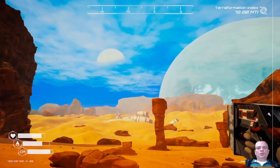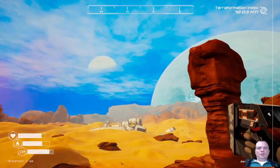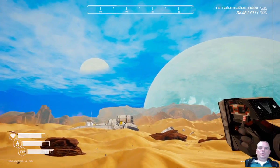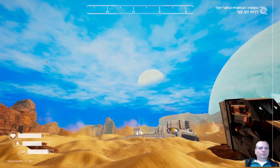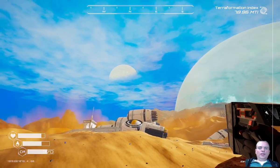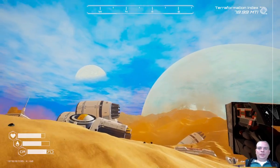You immediately see the effect. Let's fly over to this big spaceship because we still have some stuff left there to loot. We have so much iridium - maybe we should put up some heaters, that can only help. As far as I know we completed this area - we looked at everything there is to loot.